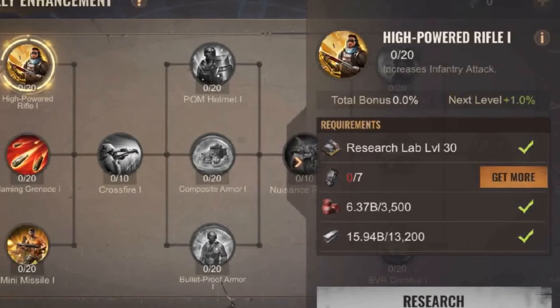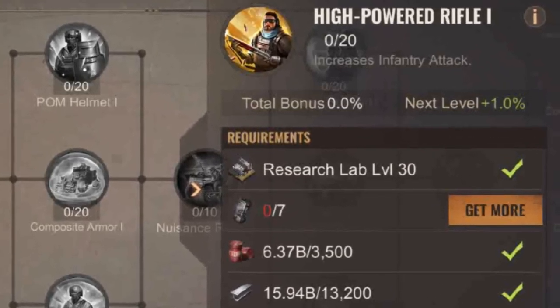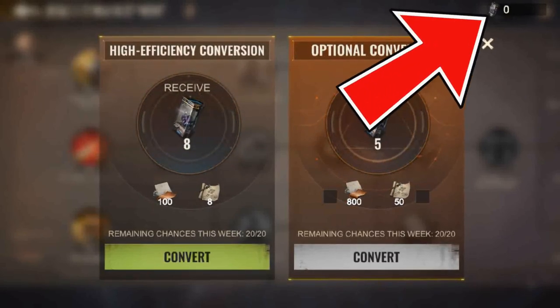The only prerequisite for now on this new edition is a level 13 research lab. There will be a new material called Tragic Capsules introduced into the game.